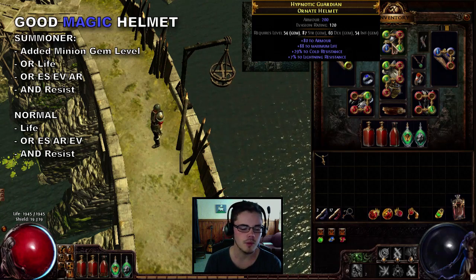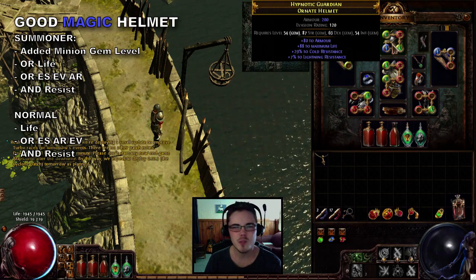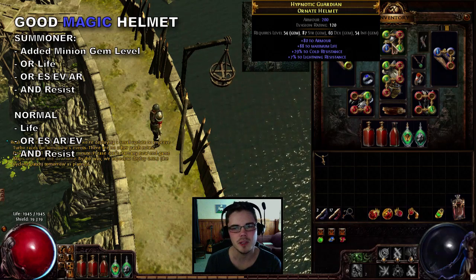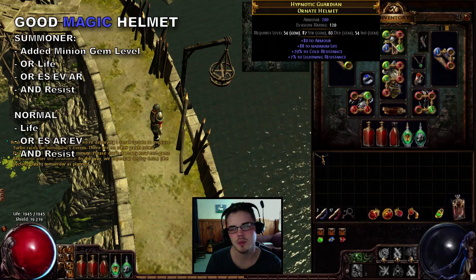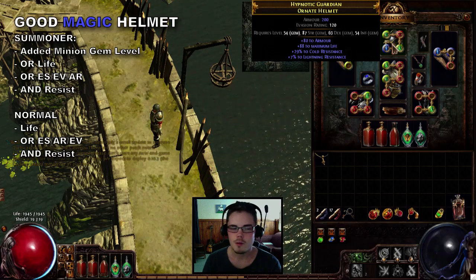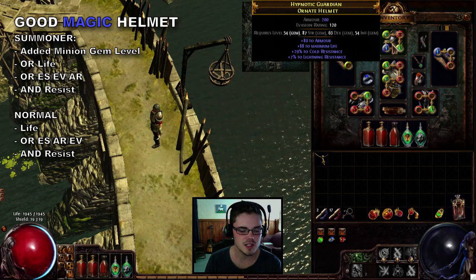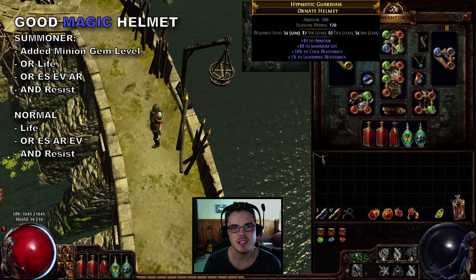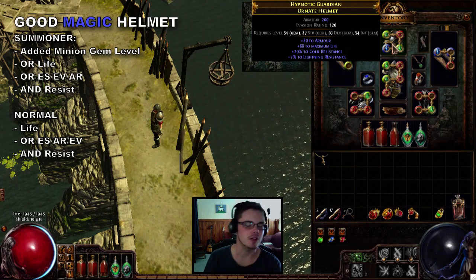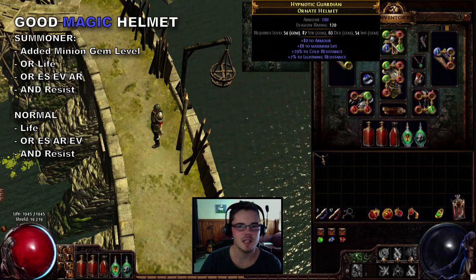For a summoner's magic helmet prefix, you want either plus level of minion gems or life. If you're a summoner who's in the fray a bit more, opt for life. If you're a pure summoner, plus gem to minions is fine and losing a little life isn't a big deal. For suffixes you want resists. As a prefix you could also settle for rolling evasion, energy shield, or armor — it can still be a nice increase, but it's not as major as on a chest.